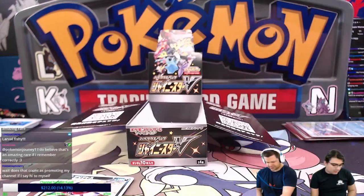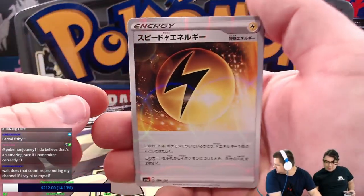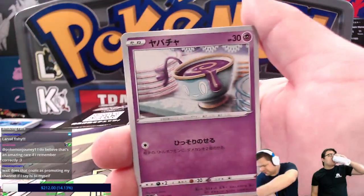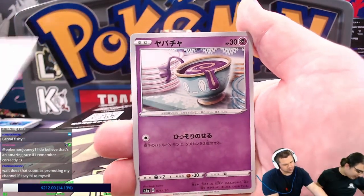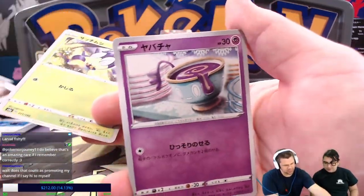Galarian Moltres — rip off you, Volcarona. I could like Galarian Moltres, don't get me wrong. Flash Energy, I believe — that's a Reverse, I'll put that over there.